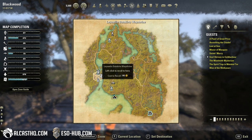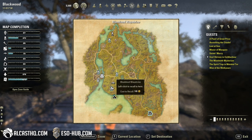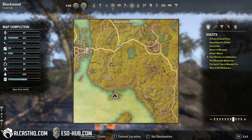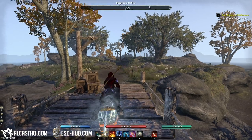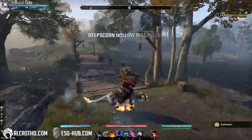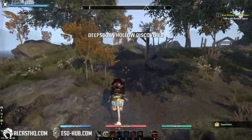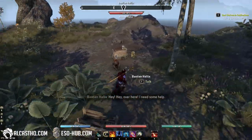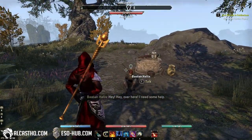We are in Blackwood here. This is Leyawiin, basically the main city, and down here we have the Blueblood wayshrine. You need to go to this small island here called Deep Scorn Hollow. When you get over the bridge, you will find Bastion — he's in a little bit of trouble.